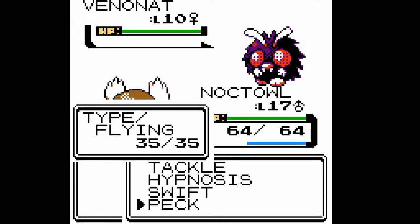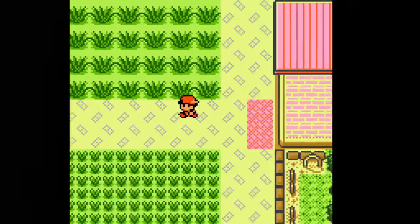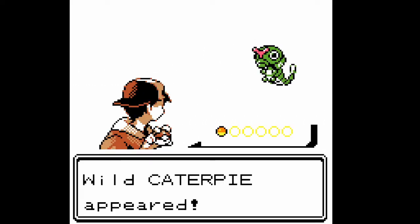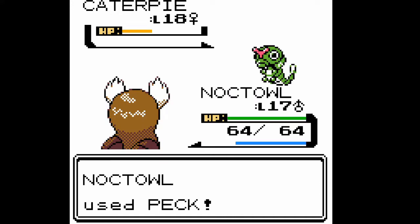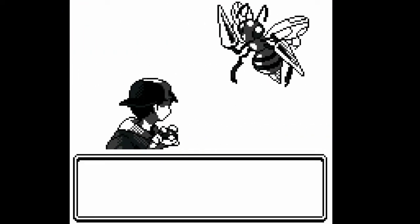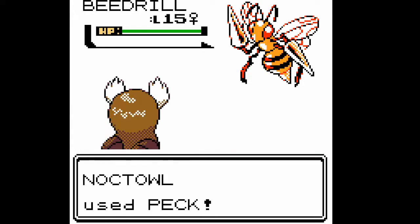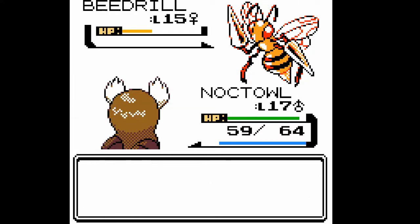I've always thought this was the coolest thing they added because this is the only time you can find specialty Bug Pokemon — you can find certain ones. I'm going to try and catch a Pinsir if we get lucky enough to find one. They're still pretty rare to find like the bigger special ones. Oh, Beedrill! Beedrill could be good — but not for Hypnosis, I need to use Hypnosis.